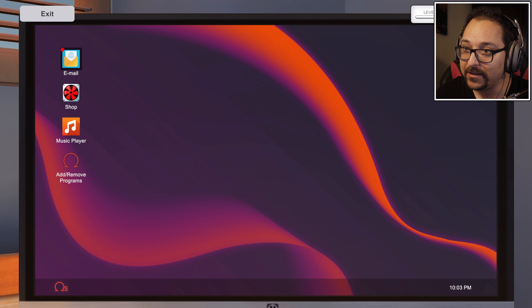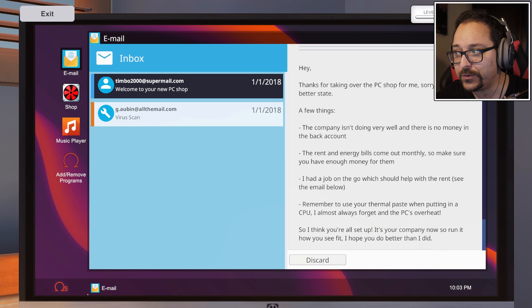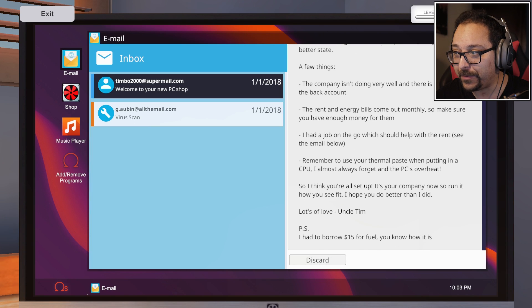Welcome to your new PC shop. The company isn't doing well - there's no money in the bank account. Rent and energy bills come out monthly, so make sure you have enough money for them. There's a job on the go to help with rent. Remember to use thermal paste when putting in a CPU - I almost always forget and the PCs overheat. He borrowed 15 for fuel too.